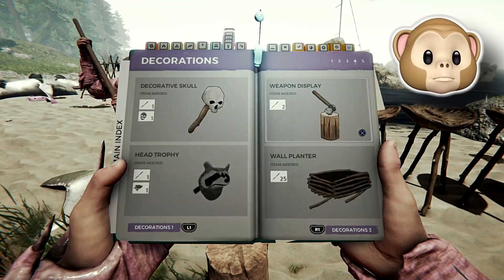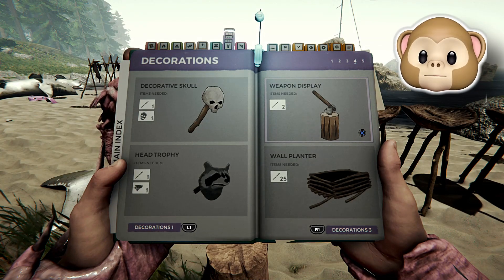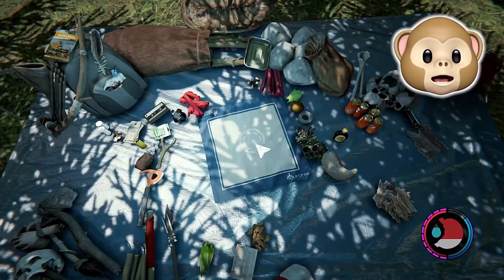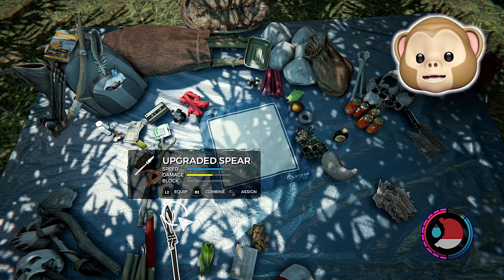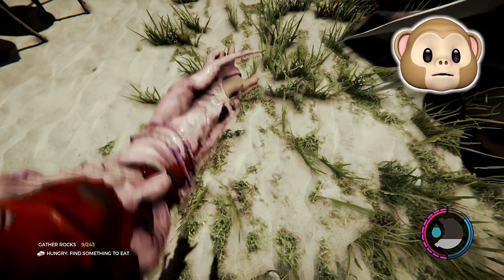We got a spear glitch right now. You gotta have the weapon display — right, Zoltan? Yeah, you gotta have the weapon display. I'm gonna show you guys that I have one spear — this is an upgraded spear. This right here is gonna allow you to get multiple spears.